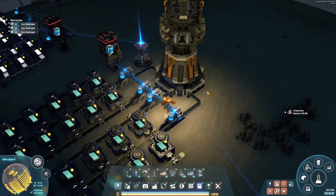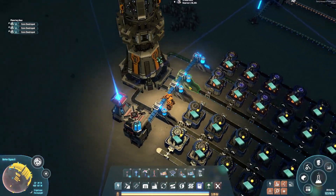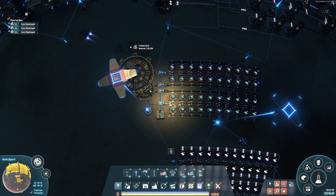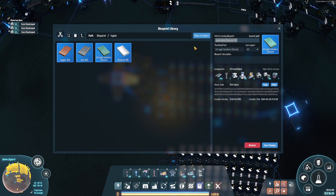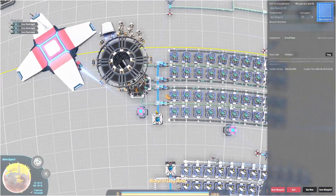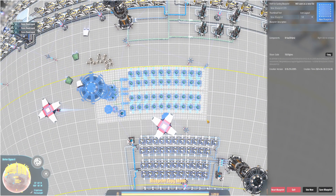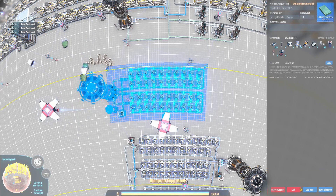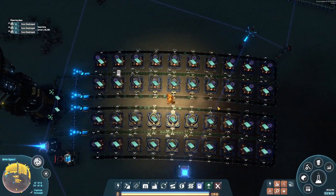I missed setting my outputs — let me do that now: output ore, output ore. I should update the blueprint to include this change. Let's update blueprint 019 — we'll include the power towers and configuration changes. Save blueprint. Everybody appears to be making silicon ingots. It's flowing into the system and should be flowing over to our frame material producers.